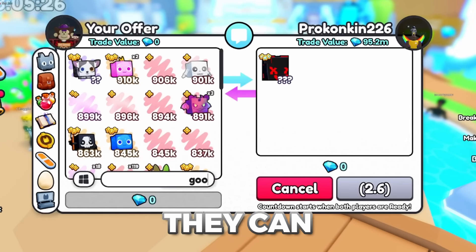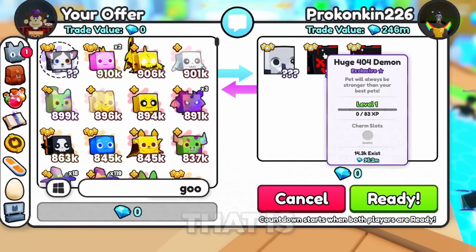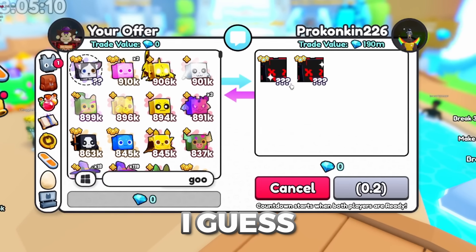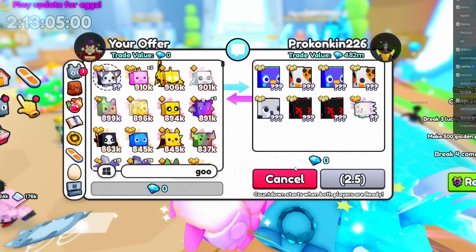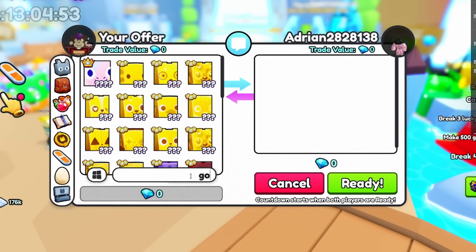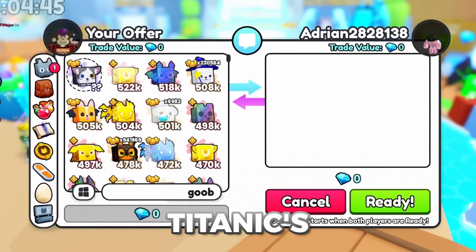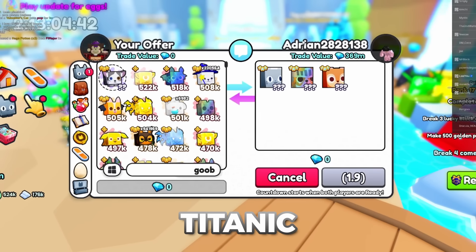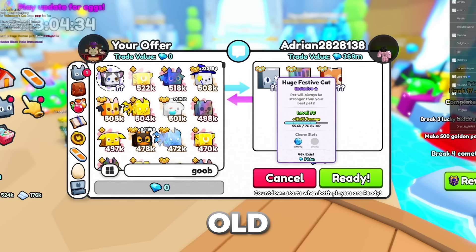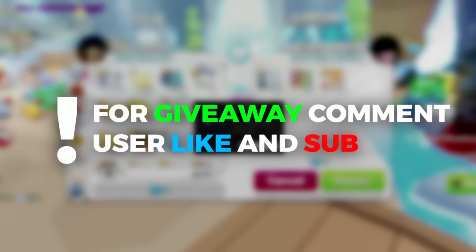One more trade — they offered two huge 4040s, a 404 demon, and a huge elephant, then removed the elephant. Turns out they just want me to sign their pets — I end up signing 10 pets. I accepted one more person: they offered a rainbow huge and a huge festive cat, which is actually really old — only 46 exist. Then my internet crashed, so I'm ending it there.